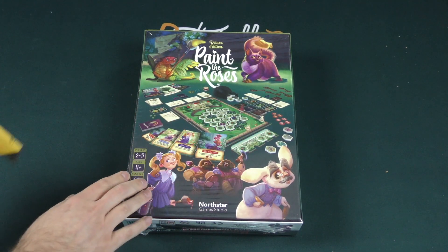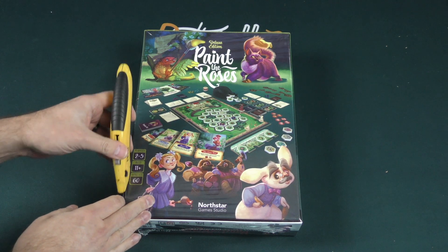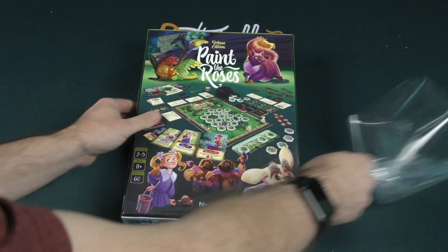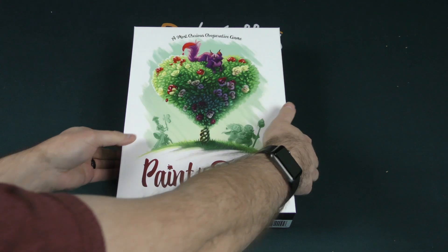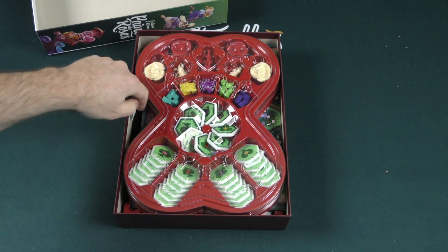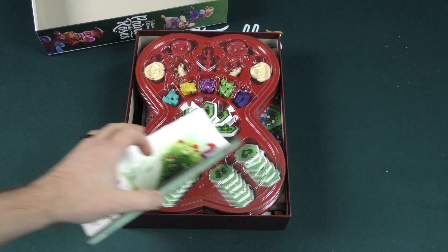There's no description on the back, but there is some lovely artwork, so let's take a look inside the box and see if we can get a better sense for what the game is about. We know it's cooperative — it says that right on the front cover.